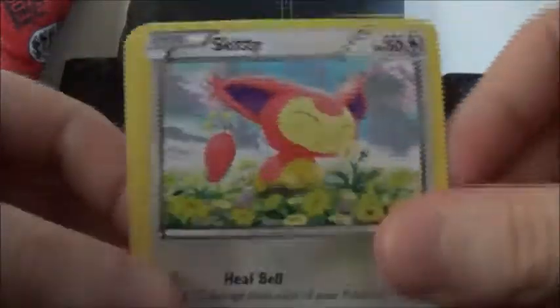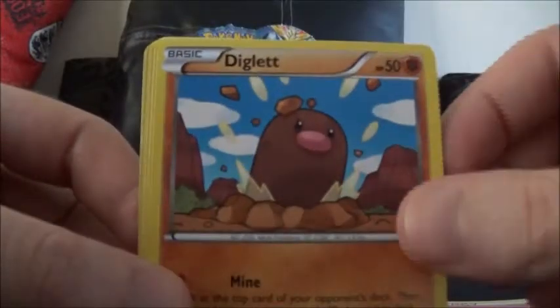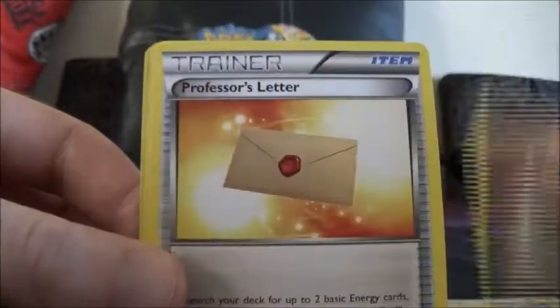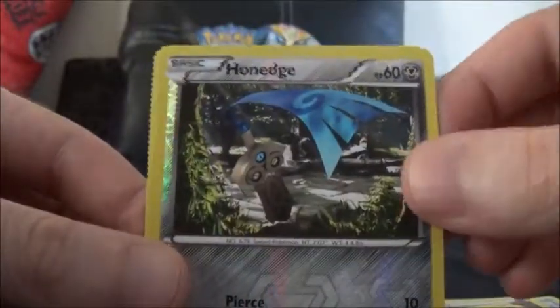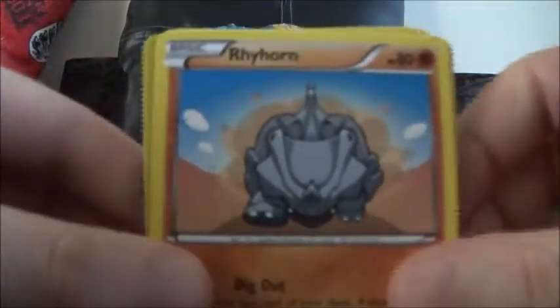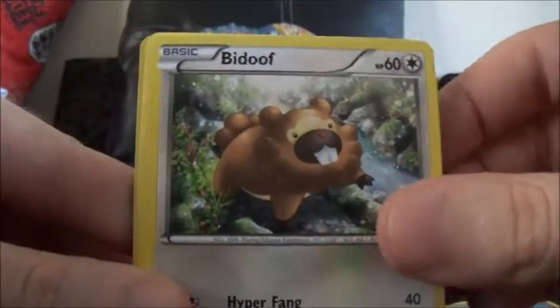In this one we have Skiddo, Fairy Energy, Diglett, Chespin, a Fighting Energy, Professor's Letter Trainer, Lunatone, Solrock, Honedge Reverse, and a Spewpa — wait, a Wigglytuff Rare.